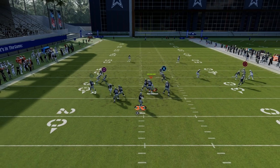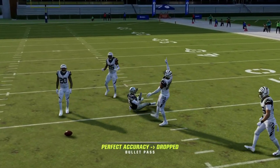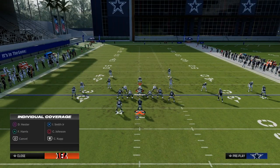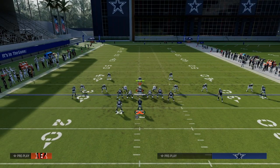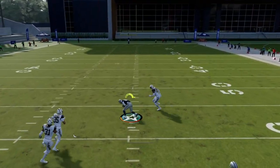The first read on this play is obviously going to be the post. This post is your main route — it is the route that makes the play what it is. What you'll consistently see is that this post route will win. It will win against man, and it will win against zone, largely because of that sharp cut inside.